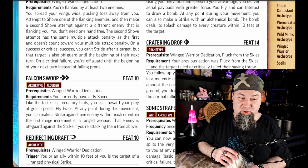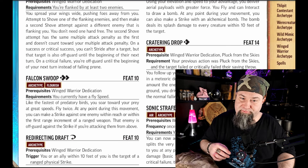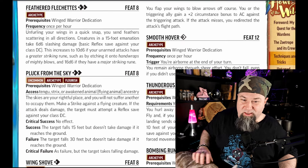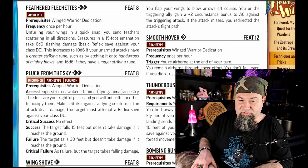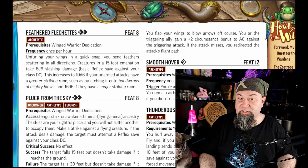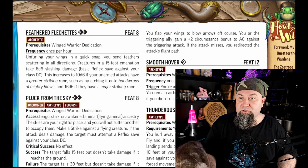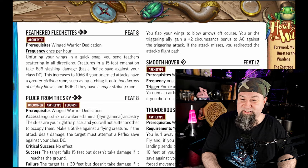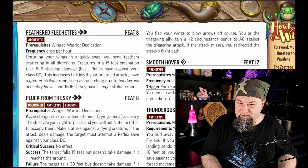Level 10 feat: Redirecting Draft. Reaction. Trigger: you or an ally within 10 feet of you is the target of a ranged physical strike. You flap your wings to blow arrows off course. You or the triggering ally gain a +2 circumstance bonus to AC against the triggering attack. If the attack misses, you redirect the attack's flight path. I'm picturing that and it's a really cool image — like throwing knives at you and you just wave your wings and deflect the projectile. That's cool.